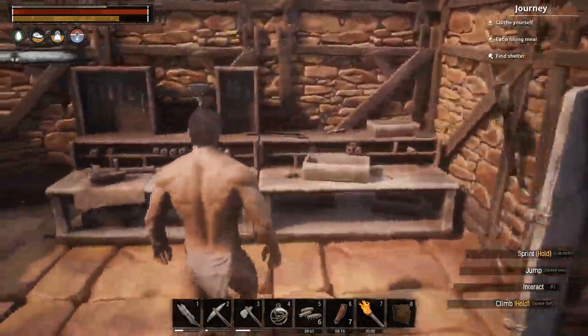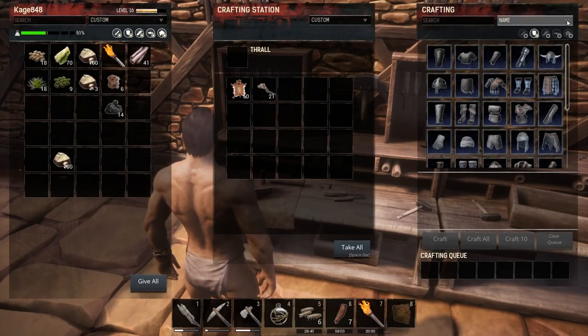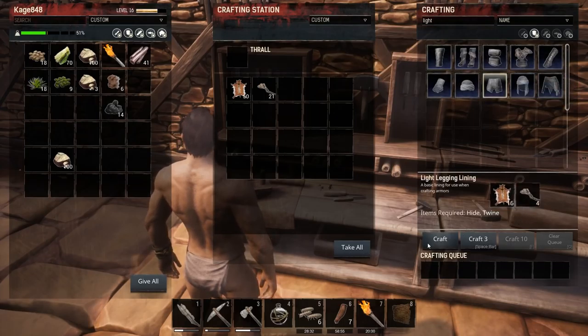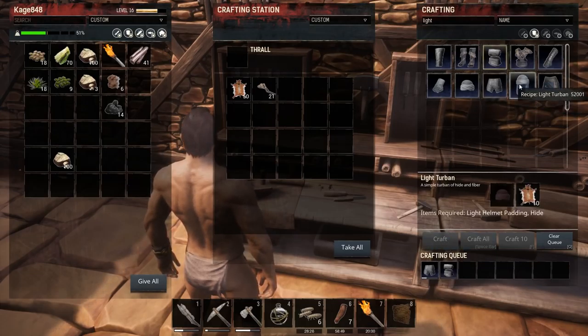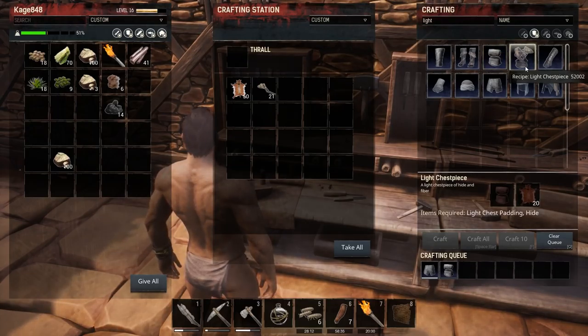I got yelled at by the guys over there so I'm going to go kick their asses. I might clear out the camp, I might not. Let's put the twine in and search for light armor. Here we go — we need the light chest padding crafted first. We need a lot more hide — that's basically all our hide.